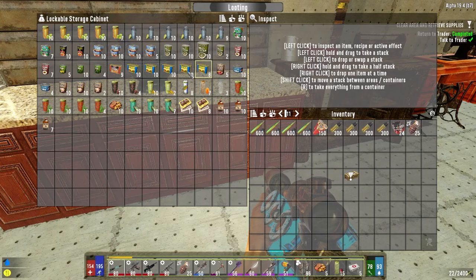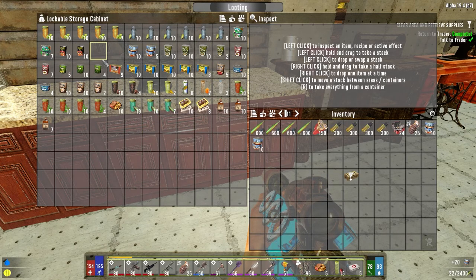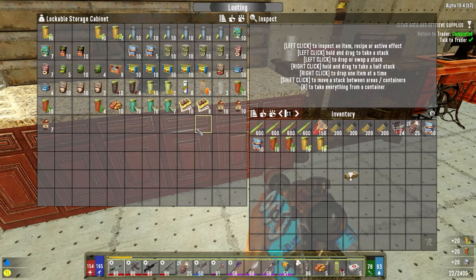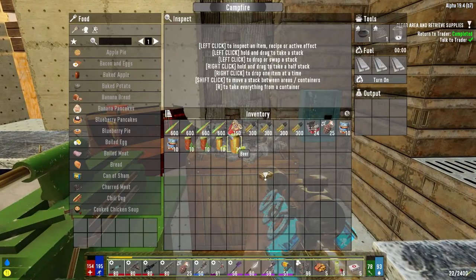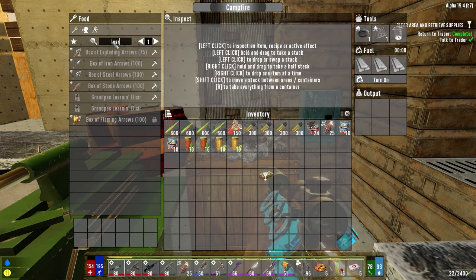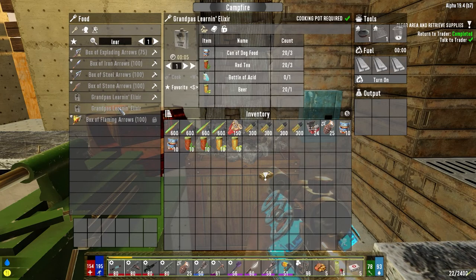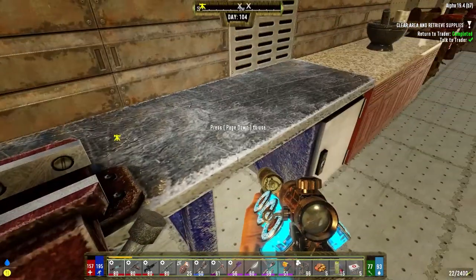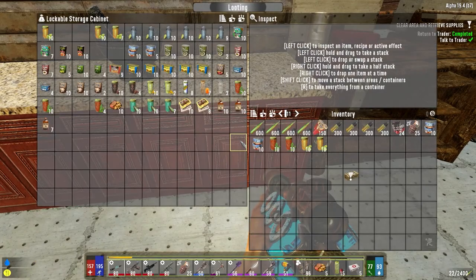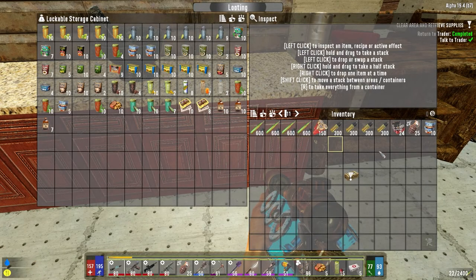So we're going to get that going. One thing I want to do first is make a bunch of learning elixir. I got to remember how to do that. It's slightly cheaper with dog food and red tea, but dog food is a big issue. So we're going to wait for this oven to finish and then we'll do it in there. We want to get that done today.